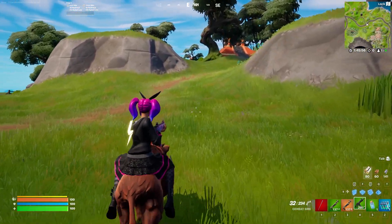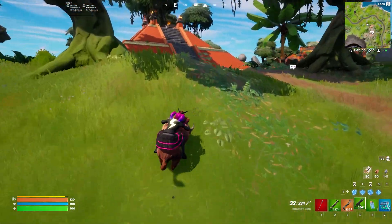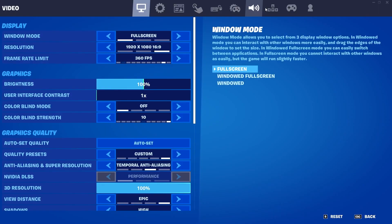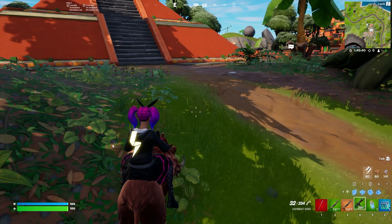It's actually possible to headbutt opponents while on top of the boar. What you have to do is sprint on top of the boar — it should be the same button as your normal sprint. If you don't know what it is, go into your settings and keybinds, scroll down towards the bottom, and it should be right under vehicles riding — whatever it says for sprint. For me, it's left shift.